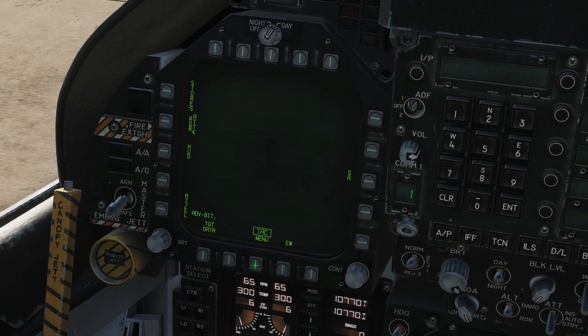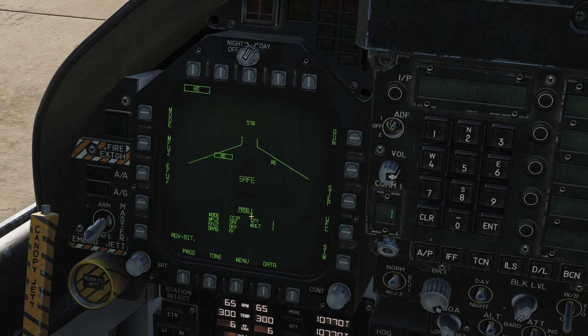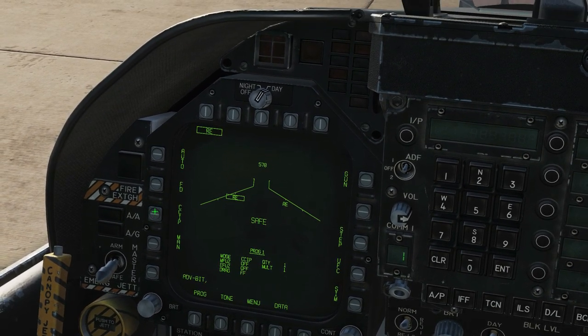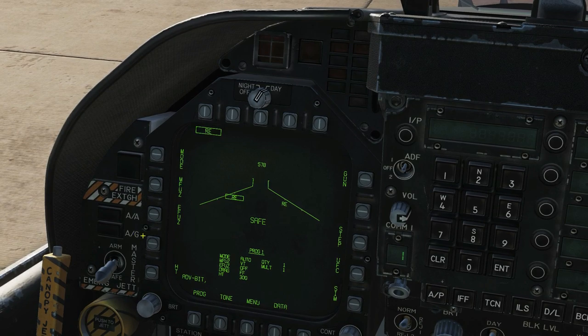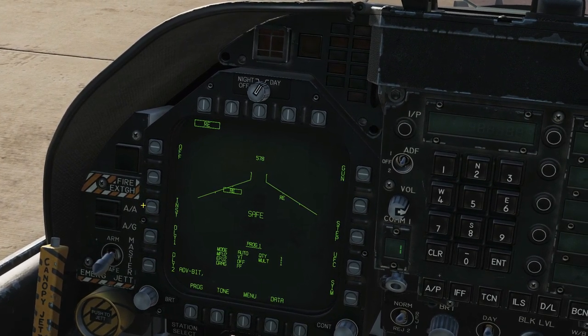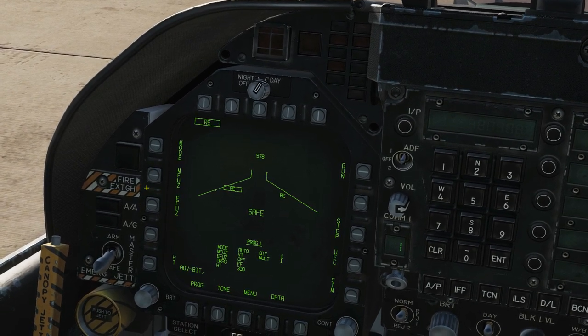Now that shows setting the bombs up — you'd usually do this in the air, but we can do it on the ground if we want. Tactical menu, stores — the RE is our Mark 20. We're going to start with mode; we can drop them however we like, but the default for a cluster bomb will be auto. Mechanical fuse must be VT (variable timing). The E-fuse has changed four times since we've had this aircraft in early access.